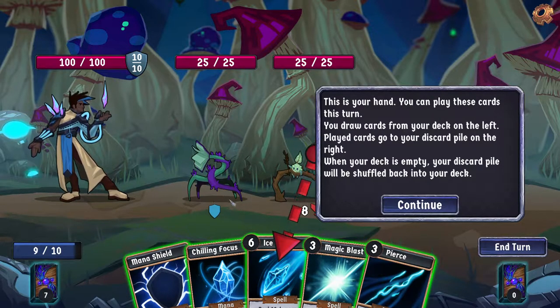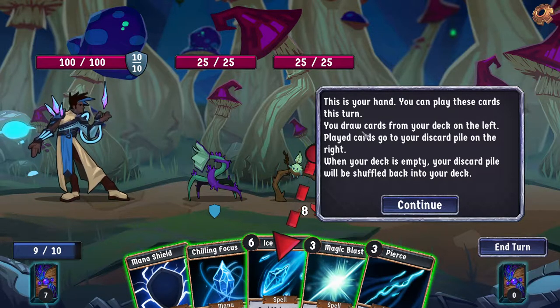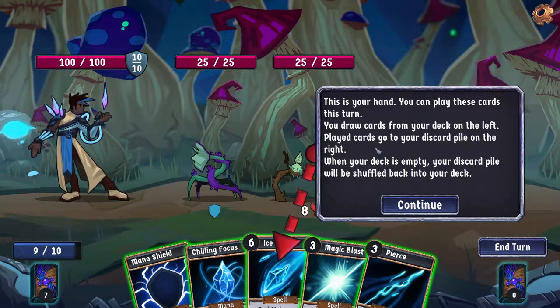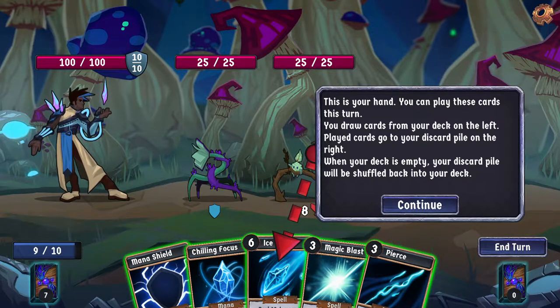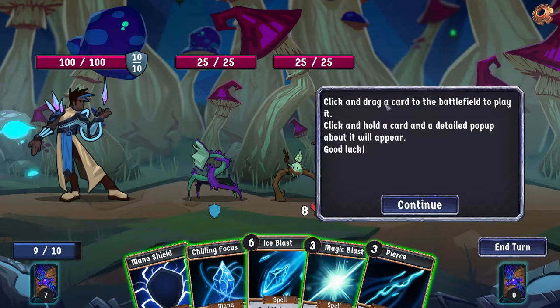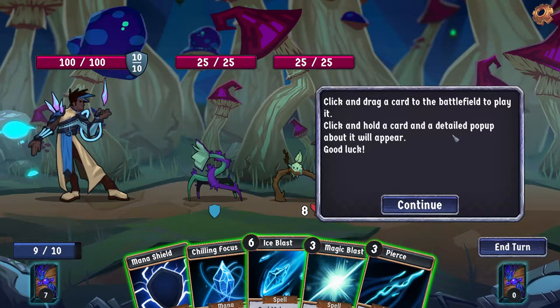This is your hand — you can play these cards this turn. You draw cards from your deck on the left, play cards, then they go to discard on the right. When your deck is empty, the discard shuffles back. Click and drag to play.